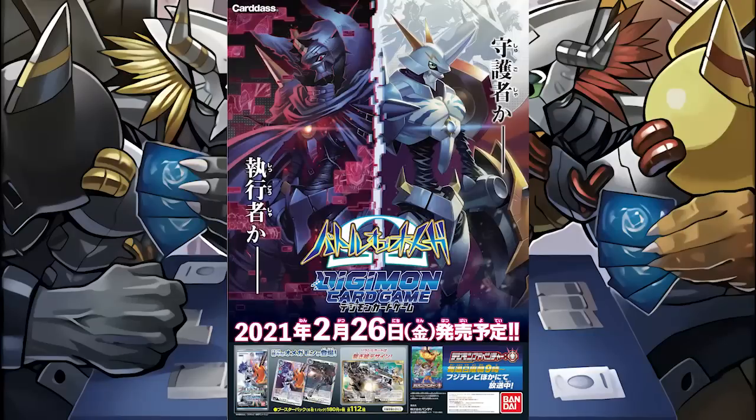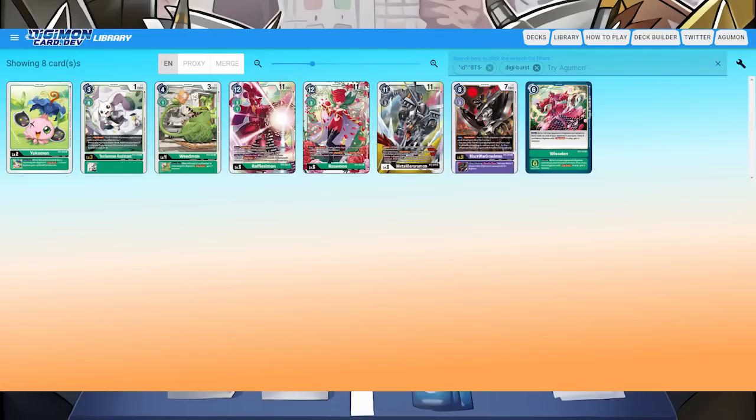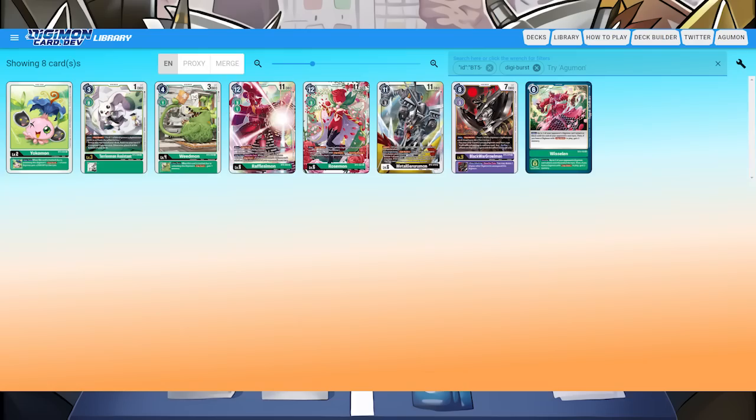In comes the next set, Booster Set 5, Battle of Omni, giving old decks new support and introducing new keywords. Digi Burst has been scaled back a lot with this set, with the new support for it limited to only green, black, and purple. Nothing too weird, since other colors got whole new mechanics and new archetypes in this set. Green once again gets the most support for Digi Burst, with purple and black only getting 1-2 new cards each.